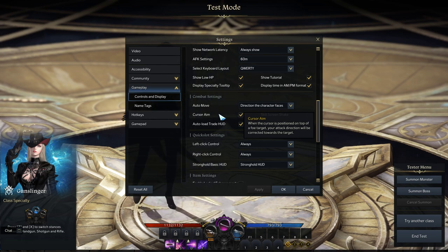By default, it's on. Whenever you use an aimed ability, it targets the nearest enemy to your cursor. Think of it as auto-aim.